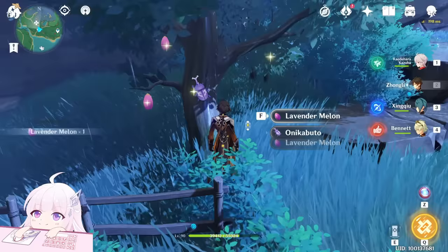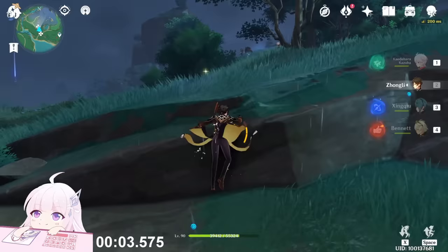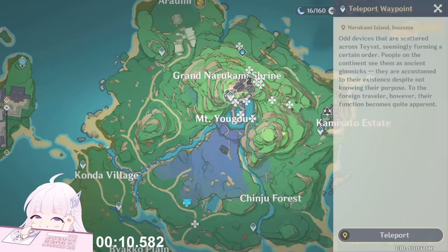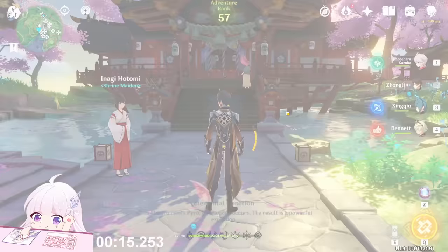This is the first one. Then go this way upstairs — there is another one on the rock. After this, go to this teleport waypoint. Pay attention because it's pretty complicated: you have to go behind the shrine.